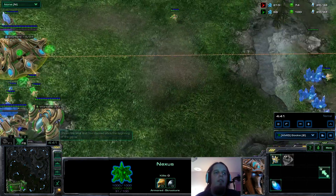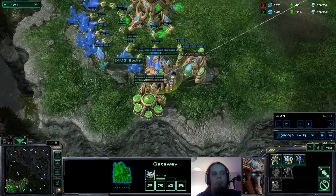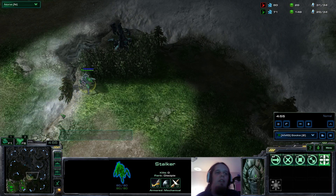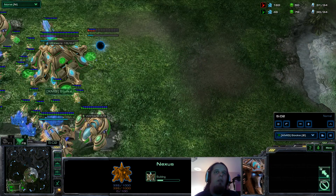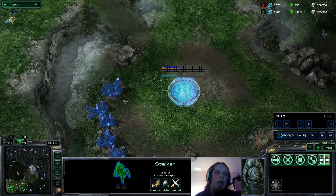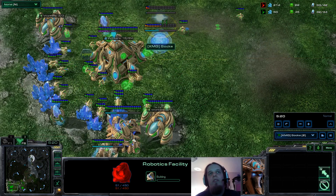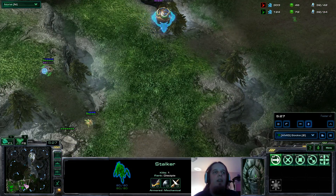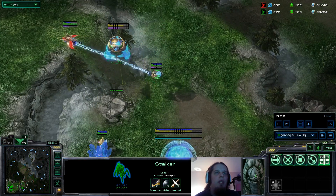I'm going for one gate and expand into a robo. I think this build is definitely risky. Against Stargate opening it's very, very bad. But against DT it's the best opening you can choose. Against three gate, if executed properly, I think one is also ahead. And after blink, it kind of depends on the execution, but I still think it's okay. Since this is a blink-heavy map, taking a gamble like this — why not? If you always play safe and reactionary, you can get punished pretty hard.